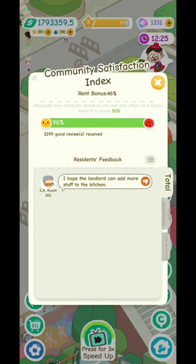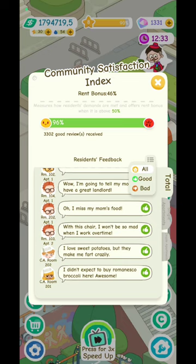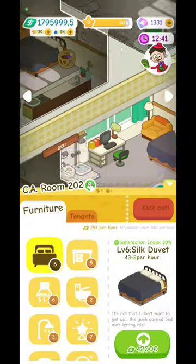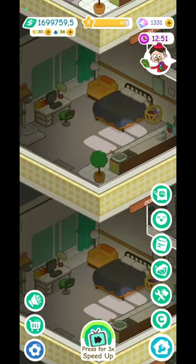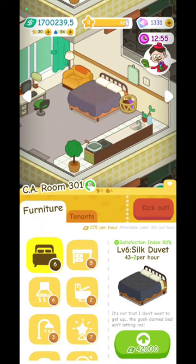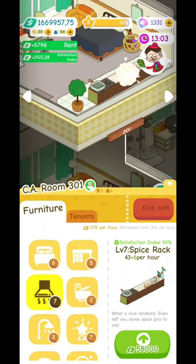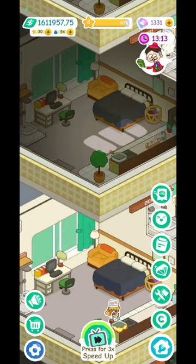A tenant says 'I hope the landlord can add more stuff to the kitchen.' I'm going to go to his kitchen and operate it. This is his kitchen — I'll operate it. Hopefully he'll be satisfied and will pay me even more.